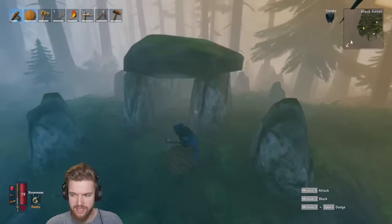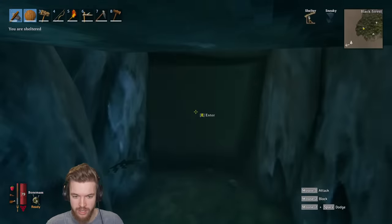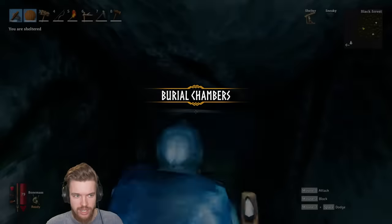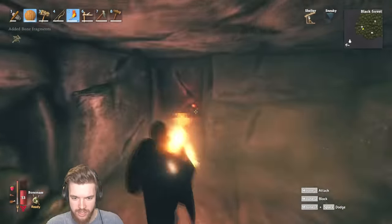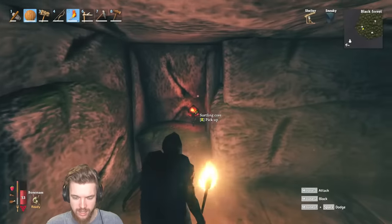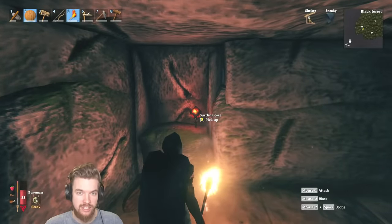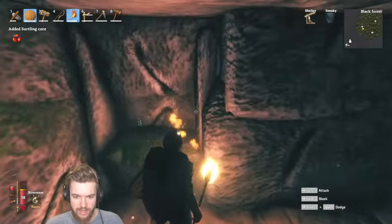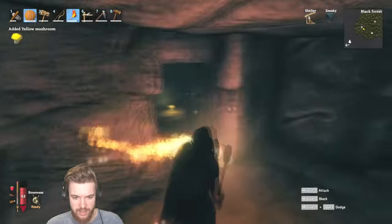I've gone into some dungeons before where I got over 10 cores in one. It's all random, so you never really know. Just keep exploring these caverns and eventually you'll come across the surtling cores — we need 10 of these in total. Go ahead and grab them, and you'll find chests with various loot too.